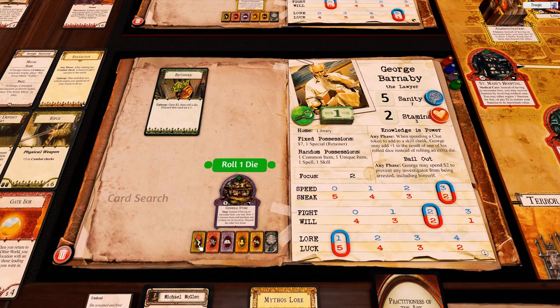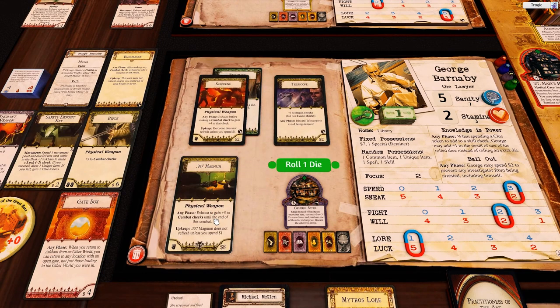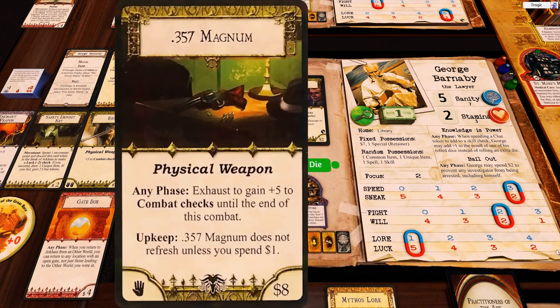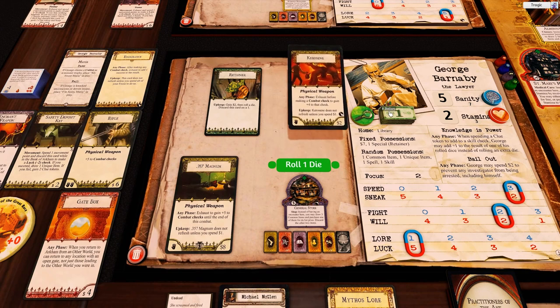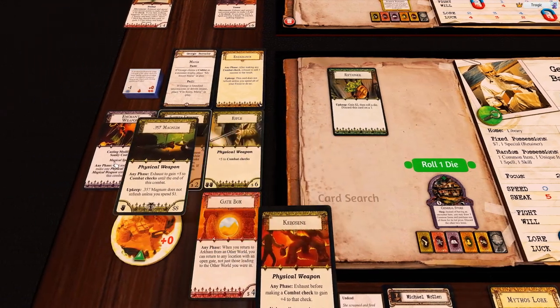He draws three cards from the general store: telescope, kerosene, and the magnum. The magnum is plus five to combat checks, one-handed, but takes a dollar to untap. Kerosene is a plus four to combat checks — some cards introduced in later expansions only work for a single round of combat, and this is one of them. He's actually got exactly eight dollars, so bam — he buys it.